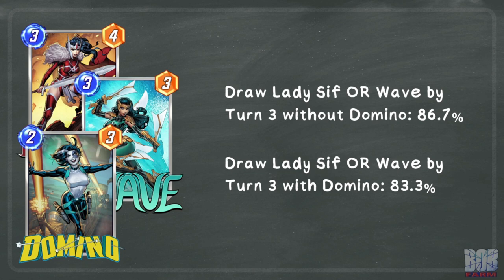These calculations assume America Chavez is in the deck. Without Chavez, you lose roughly 5% on both numbers. The 3.4% differential is minimal and may be worth it for the extra 3 power on board.